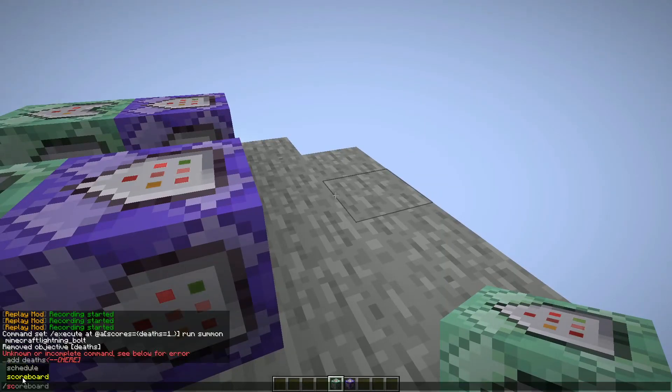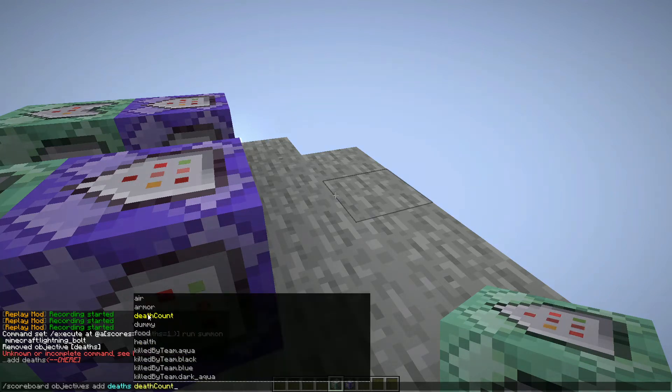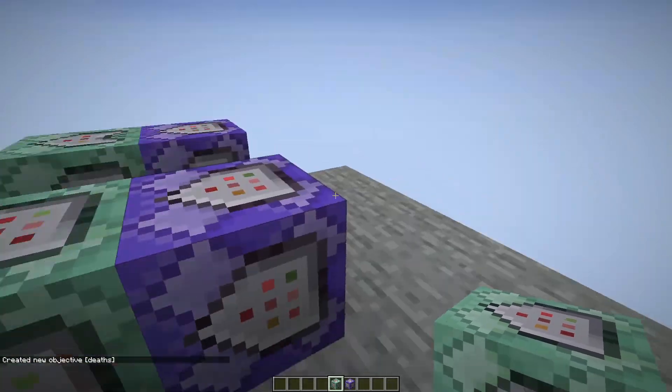To do this, put: /scoreboard objectives add deaths — you can call it whatever you want, like deaths, die, or anything really. I'm just going to call it deaths, then put deathCount. It will say: create a new objective deaths.